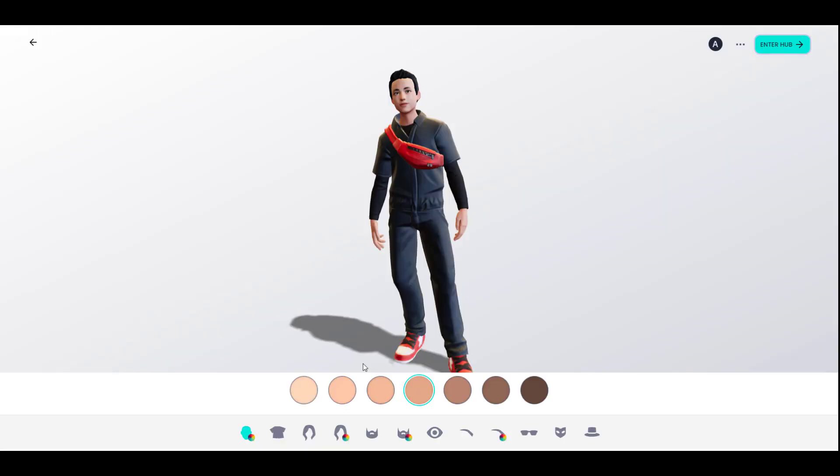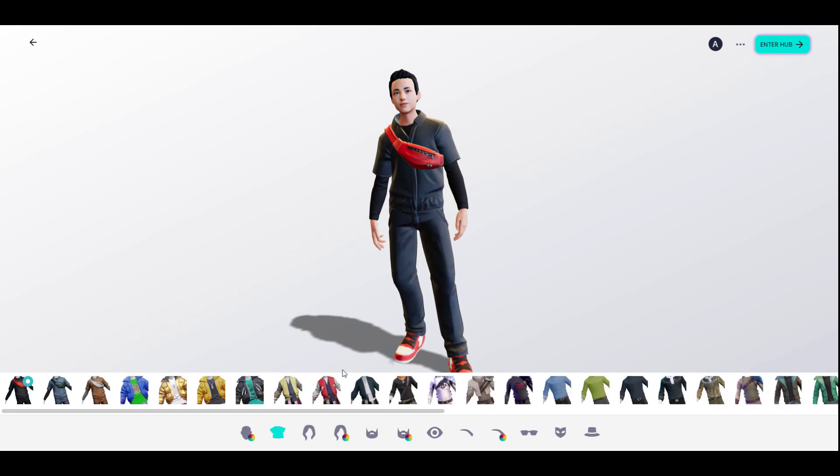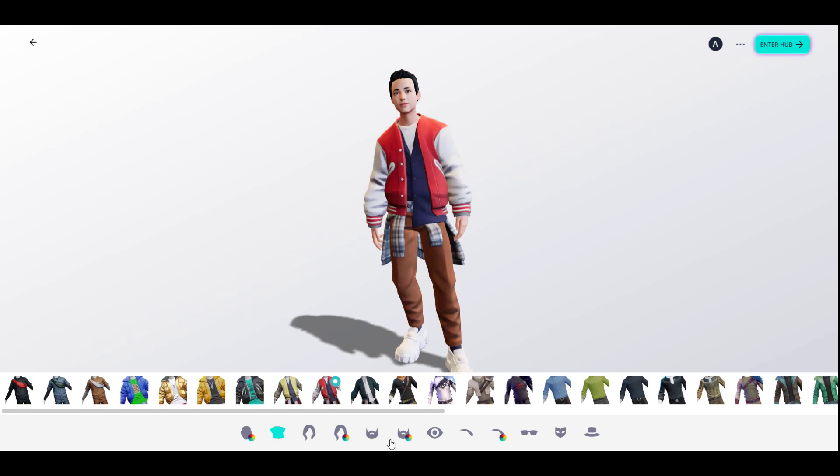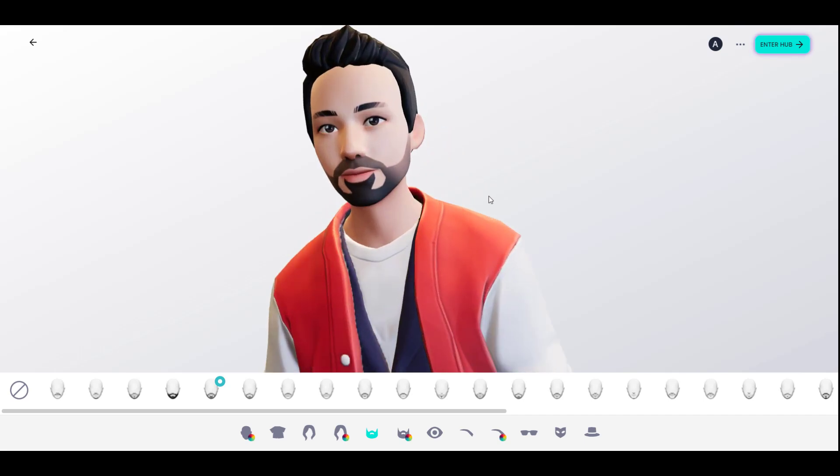Click Accept and allow Ready Player Me to analyze the image and assign it to an avatar. You can now customize your model however you want — change the skin tone depending on what you're going for, change the outfit, and throw in a beard. We'll find a very light beard, which looks good. You can zoom in to see what you have and customize as much as you want.